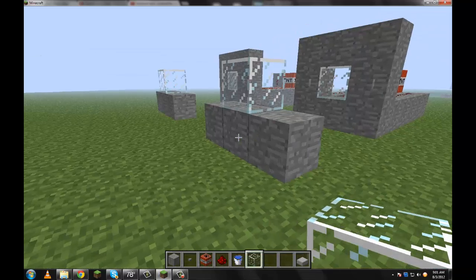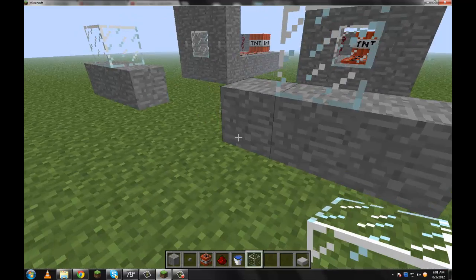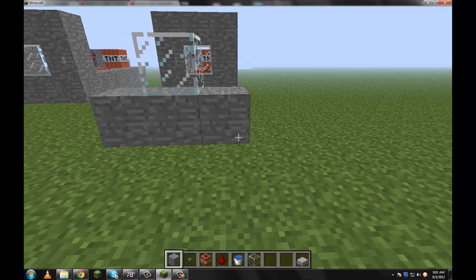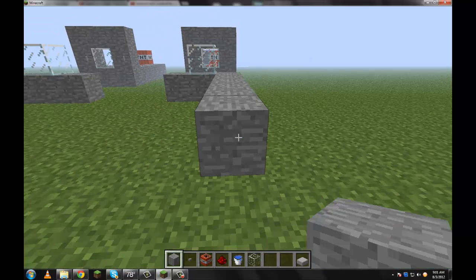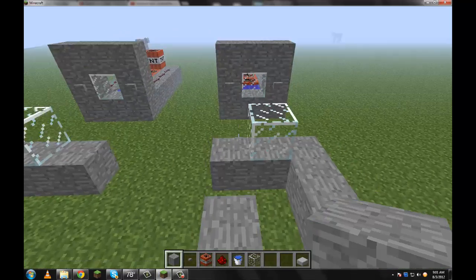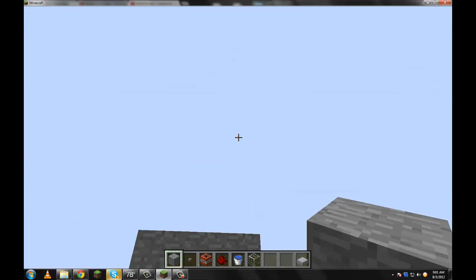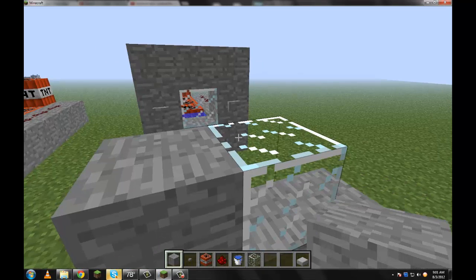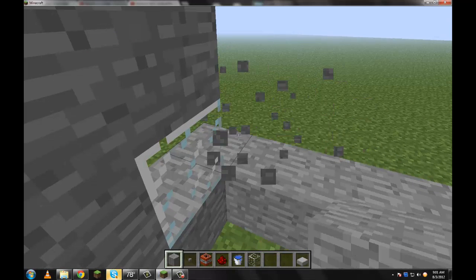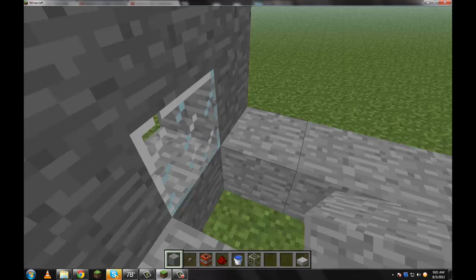Okay, first you want to make this, basically. You can make this part right here out of any kind of thing. You don't even have to add the glass — I just add it for a little bit more of an effect. You can go out how many blocks you want. You want to make a little blast shield right here so you can look through it and not be harmed.